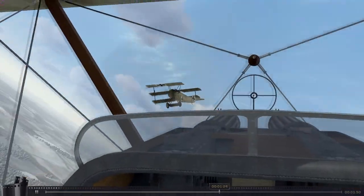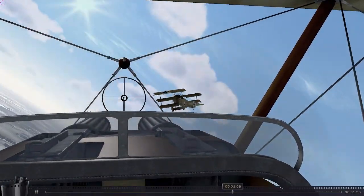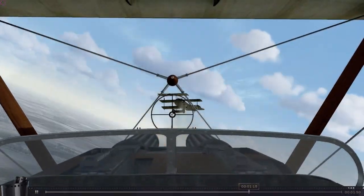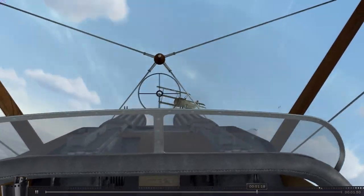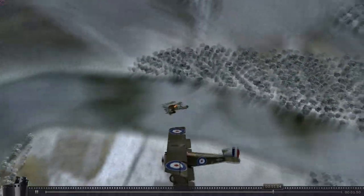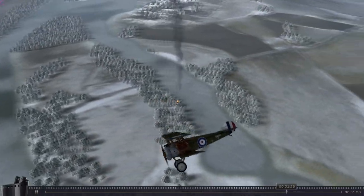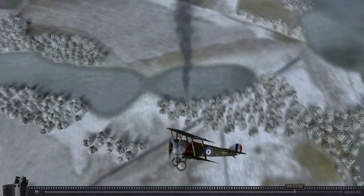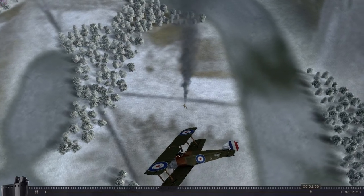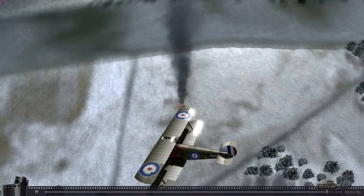He's trying to maneuver some, and I take a snapshot there that's not very good. But now I can really drill him — I can line up very carefully and easily, and just fill him full of lead. And right about here he catches fire. I must have killed the pilot at the same time, because he just totally went into a spin without losing any more airfoil surface. I like how the flaming debris lights up the ground in the final moments before it hits — that's a nice little feature.